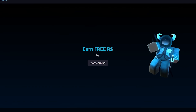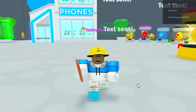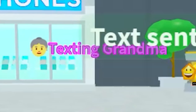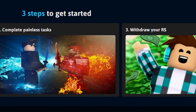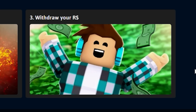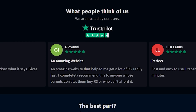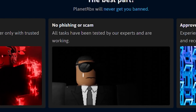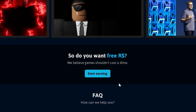Join Planet Robux — it's a free and easy way to get Robux by watching videos, doing quizzes, and a bunch of easy things that you do every day. You are basically turning your time into Robux. There are only three steps to get started: link your Roblox account, complete painless tasks, then withdraw your Robux. It's that easy. The best part is that it's free of viruses and trusted by its users, so you don't need to worry about entering into something suspicious. If you want free Robux, start earning today at Planet Robux.